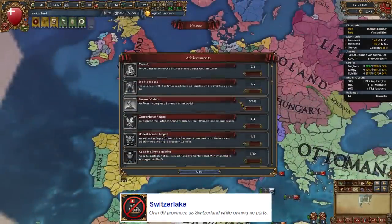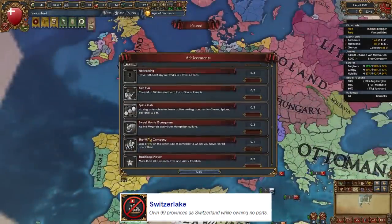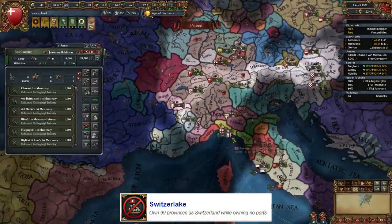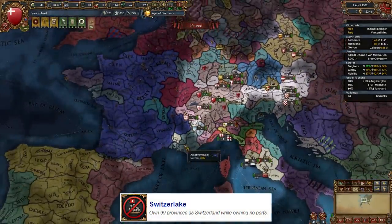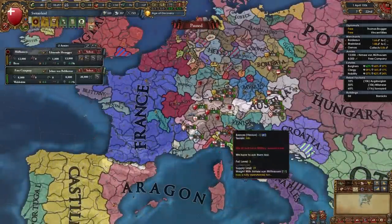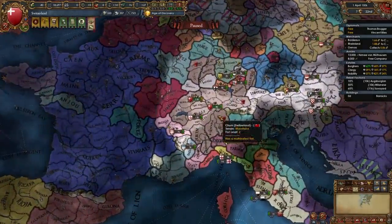That's how I did my Switzerland achievement — as we can see it's not available here, which means I already have it. I did hardcore mode without owning any coastal provinces. If you want to get it, just give up your coastal provinces and you will get it. And like I said, by around the 1500s your game should look a little something like this.